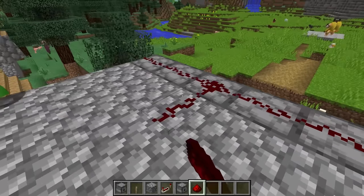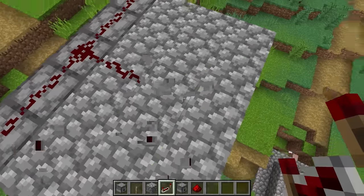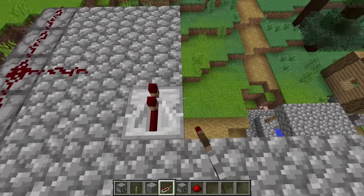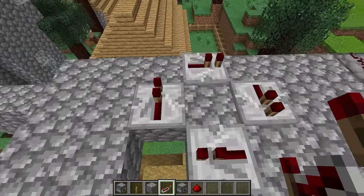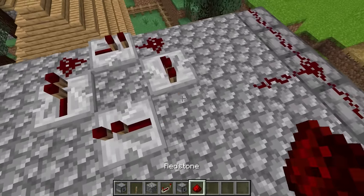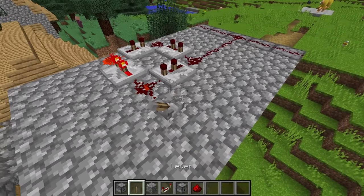The launchers are ready! Should we test it out? Yes, sir! Bombs away! This is awesome! This can repel any enemy no matter how strong they are! This will protect us a lot. I think that's good for now.